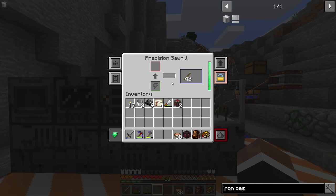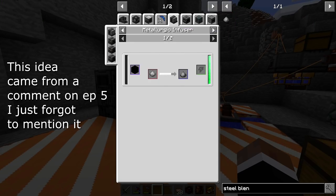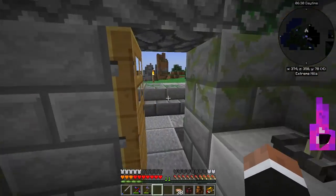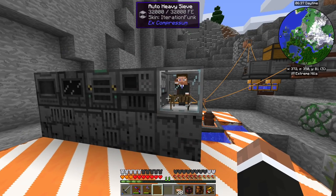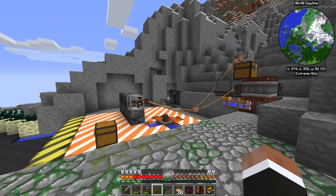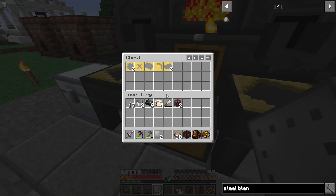I also set up a precision sawmill, and as you can see I tore down the blast furnace because we can make steel blend with our mechanism machines — we just need enriched iron. We could reuse the stuff that made up the blast furnace to make more mechanism casings, which I think is a way better idea than using it to make steel. I also made this area a little bit nicer, and I made gear casts here so I don't need a metal press just yet.